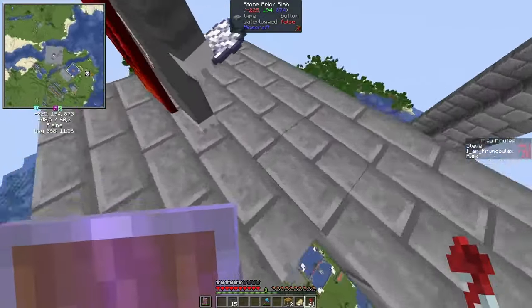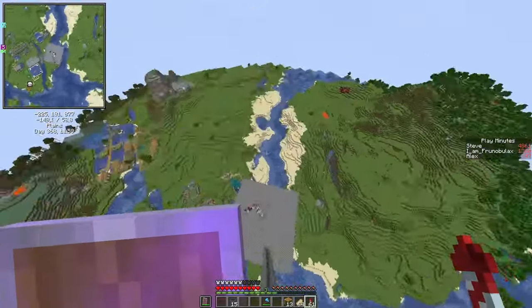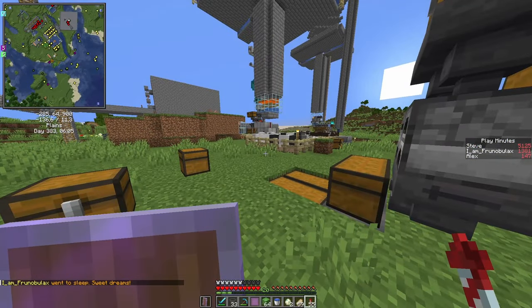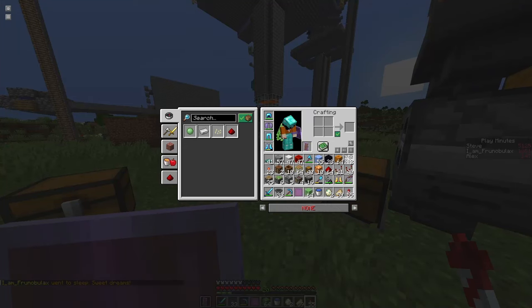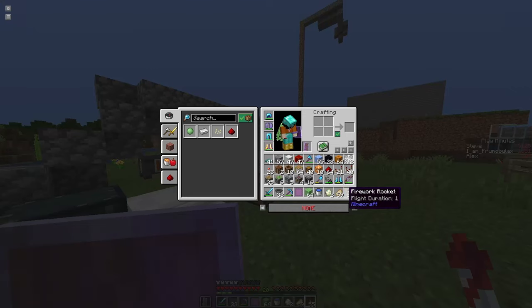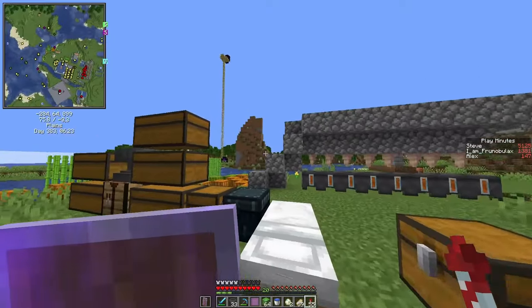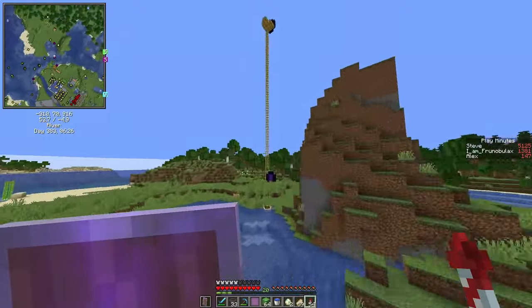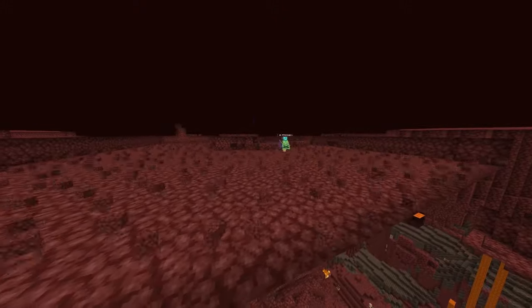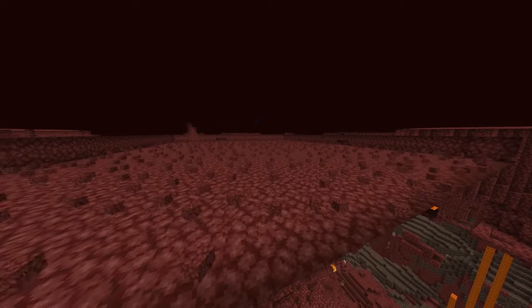Our friend Steve is AFK at our universal mob farm. We have 59 minutes left — a bit less time than I expected — because I was hoping to build a gold farm. I used the last 20 minutes to collect the resources for that, including a few turtle eggs. The design will be once more by Ian X04 — a pretty efficient portal-based gold farm that can be built rapidly. Let's find a good nether waste biome.